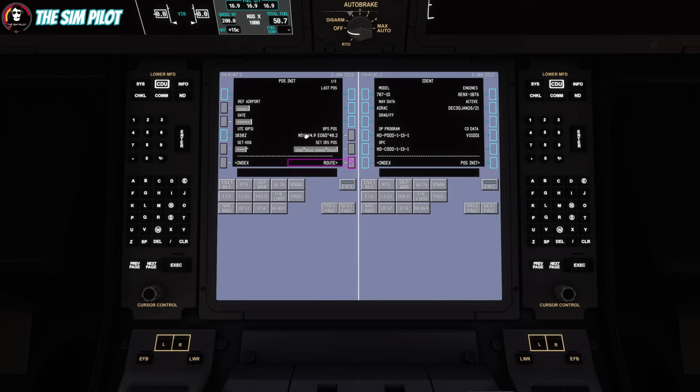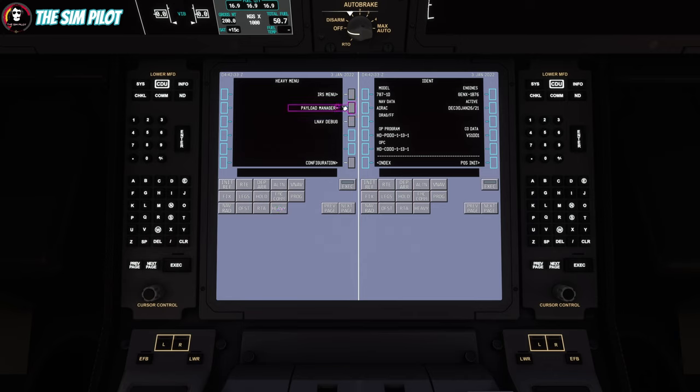Position initialization: our reference airport right now is UUSS. I think we are parked at gate 50. We'll take the GPS position and plug it in here for the IRS to align. We can set our current heading to increase GPS accuracy, but this should be good enough. Next we'll plug in our route. Using the SimBrief integration, go to the Heavy mod's IRS menu — you can change the align time to real, fast, or instant.